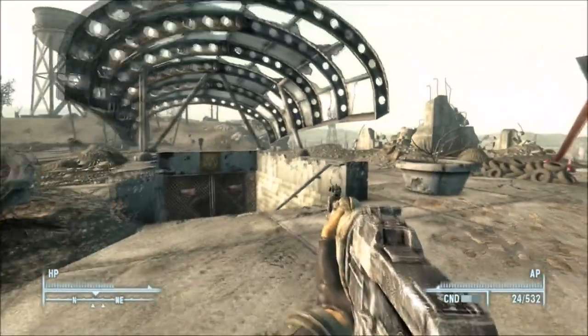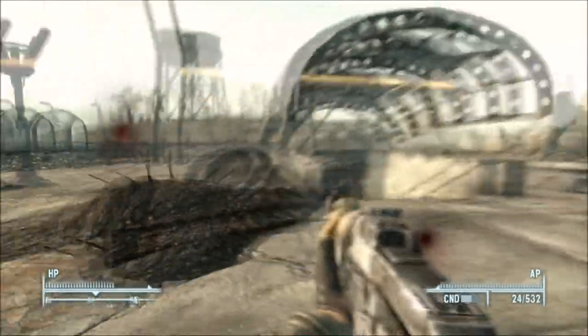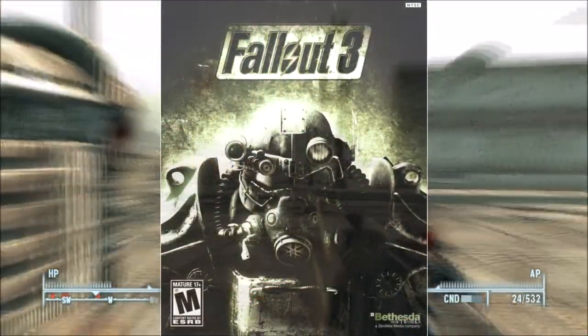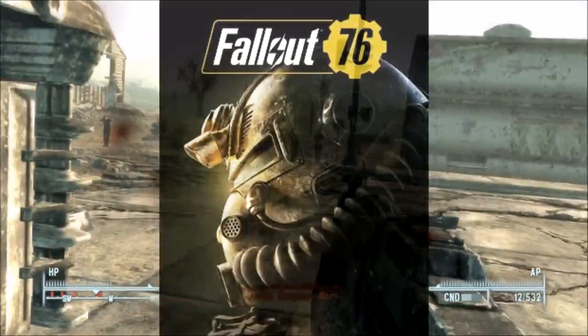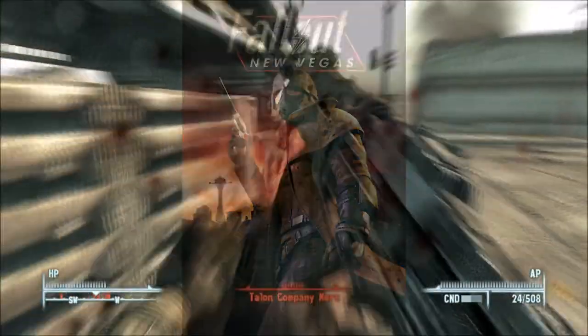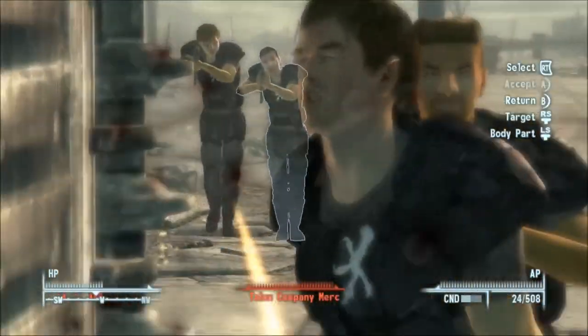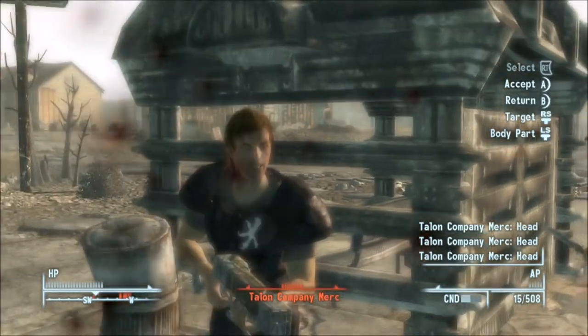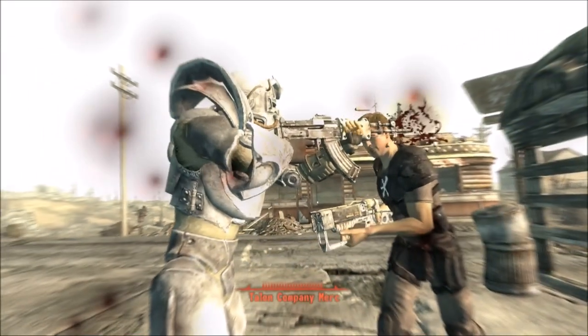Wasteland Weaponistics Episode 10. This episode is about the Type 93 Chinese Assault Rifle. The Type 93 was first introduced with Fallout 3 and sort of appears in Fallout 76, with it being an easter egg in Fallout New Vegas and only appearing in the files of Fallout 4 as an incomplete model. We will get to what I mean with it only sort of appearing in Fallout 76, but first we must go over its characteristics from Fallout 3.